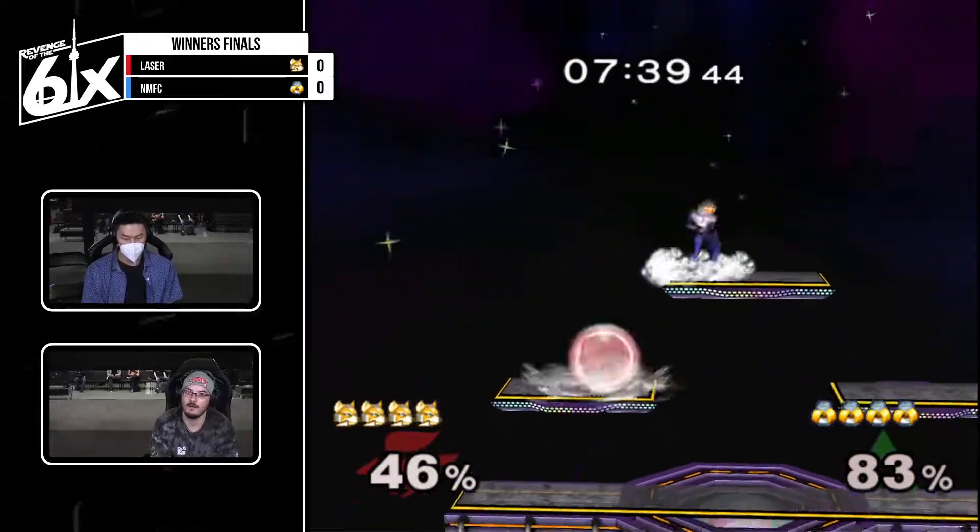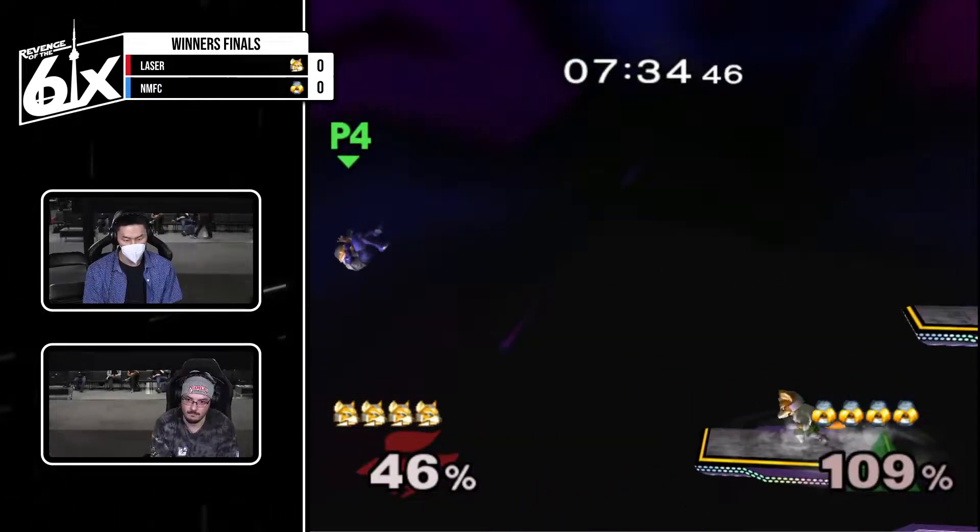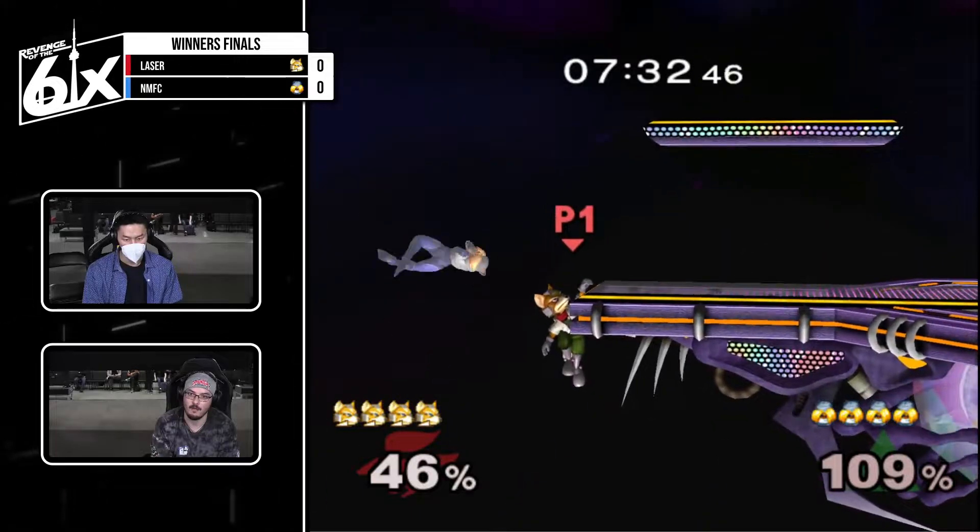Shine waveland forward is really interesting. A lot of foxes will do it backwards into back air for an edgeguard, but the forward can set up depending on the spacing for a potential combo.